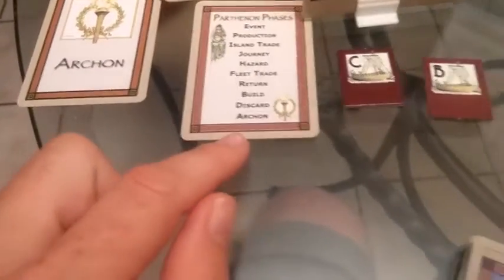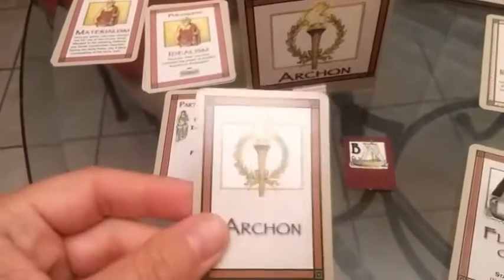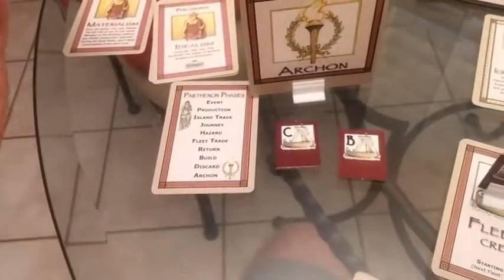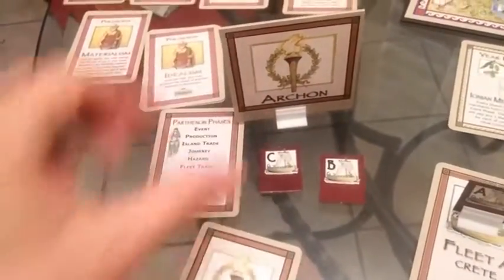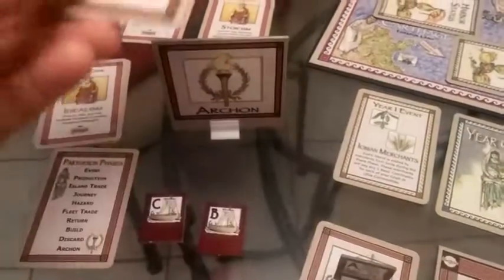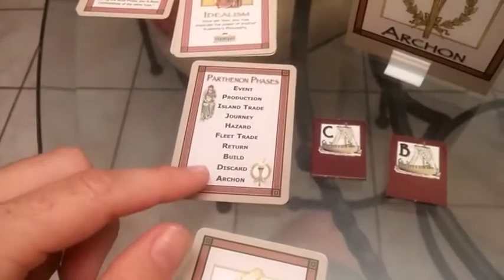Then we go to the archon phase. This is where people take their cards and pass them to another player in the game. Whoever ends up with the most of these cards gets rewarded this token, which determines how events are resolved. If everybody ends up with an equal number, you take all the cards, mix them up, and draw one — and look, we drew Crete, so I get this card again. That is the end of Season 1 of Year 1, and now we go into Season 2 of Year 1.